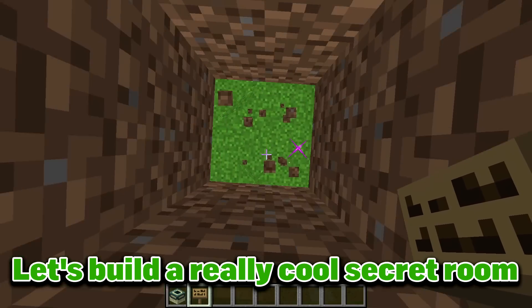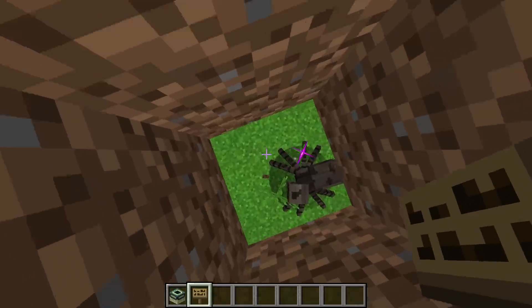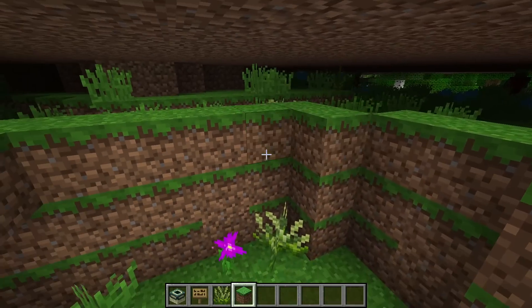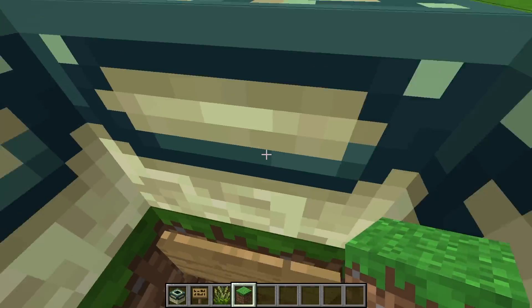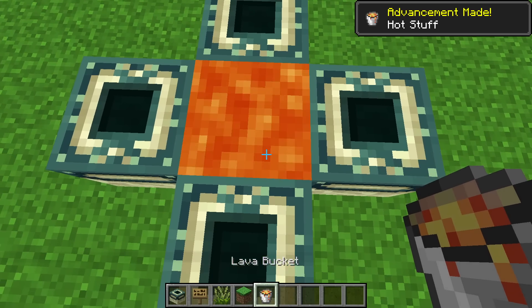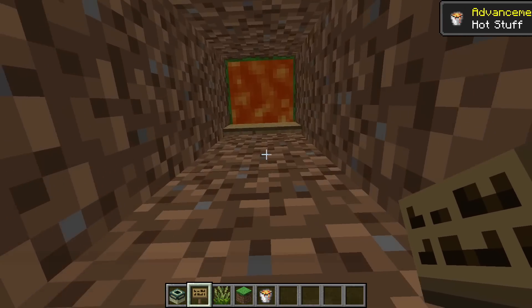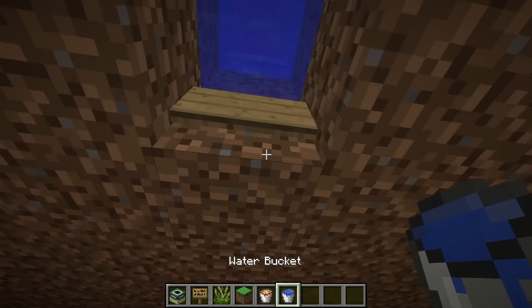Let's build a really cool secret room now guys. Okay fine, we will use the room later. Now we need to hide the room from anybody's eyes. Yeah boys, it is secretly hidden by water and lava now.